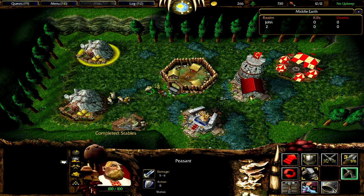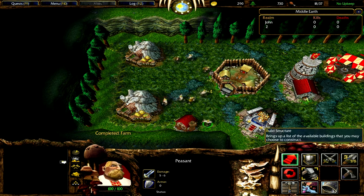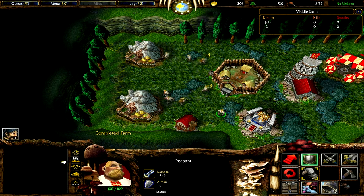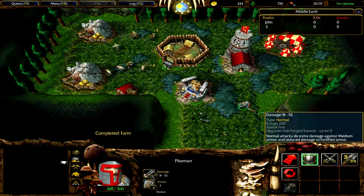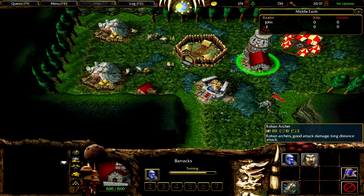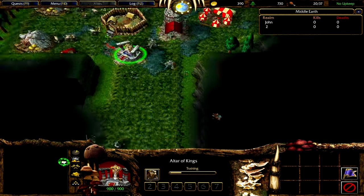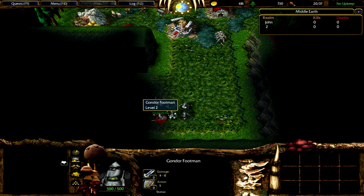As for Rohan, their signature hero is the Rohirrim Rider, as stated by the Altar of Kings. They have two basic unit types: pikemen and archers. Pikemen have very low health but very high damage, and the Rohirrim archers aren't that good.